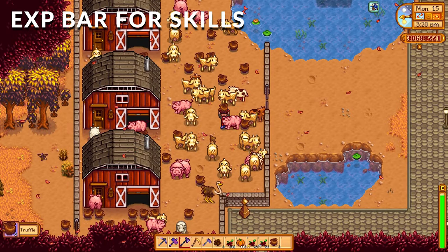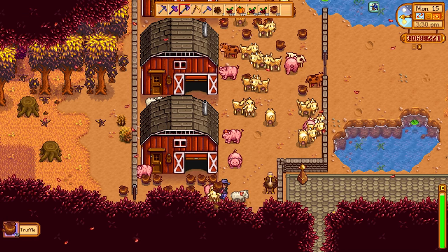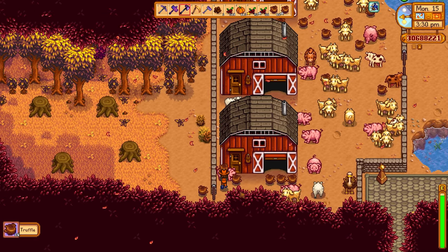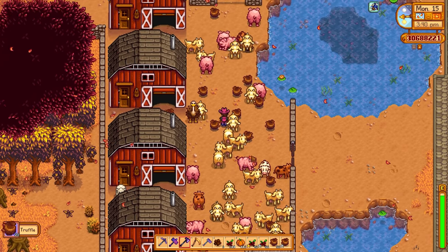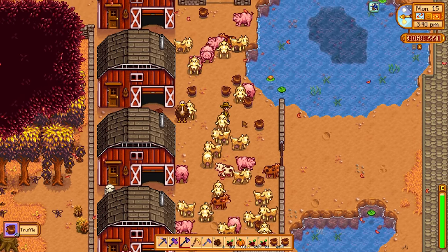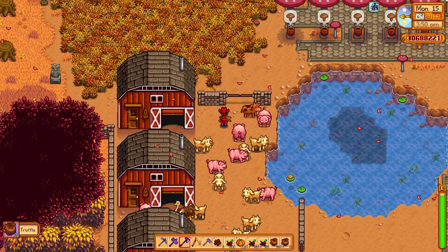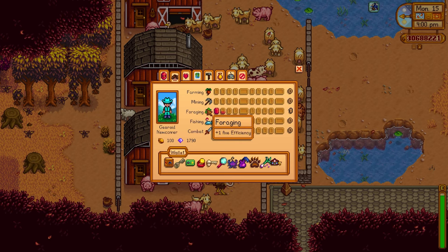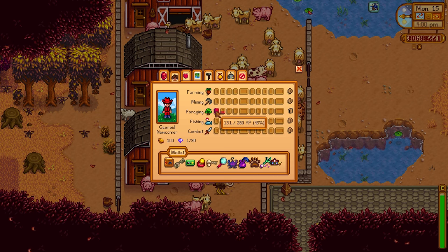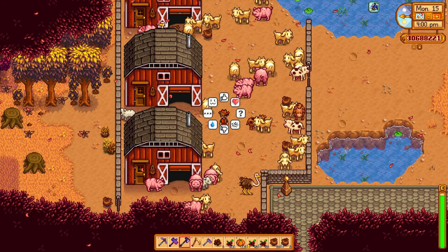The next mod is the EXP Bar for Skills. The great thing about this mod is that every time you skill up in the game you won't take a penalty to your energy the next day. Let's say you were out mining and you got the exhaustion debuff — normally you'd start the next day with half energy or less. This mod shows you how close you are to leveling up in a skill, so you can push a little further or even stay out all night knowing you'll have full energy the next day. If we look at the foraging skill bar, after picking up a couple of truffles it shows you a progress bar and exactly how much XP you need for the next skill level. This is an amazing mod if you're looking to get the most out of your days.